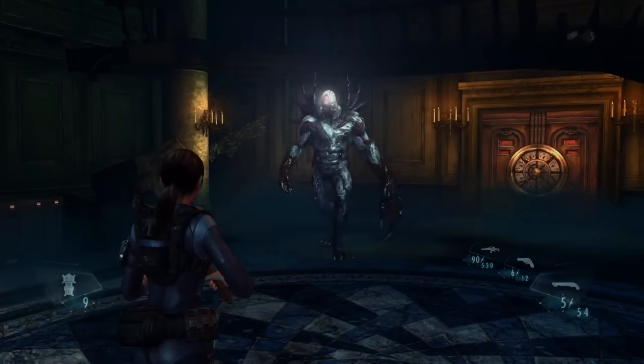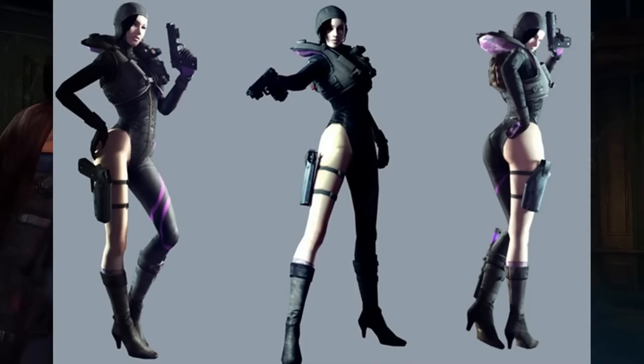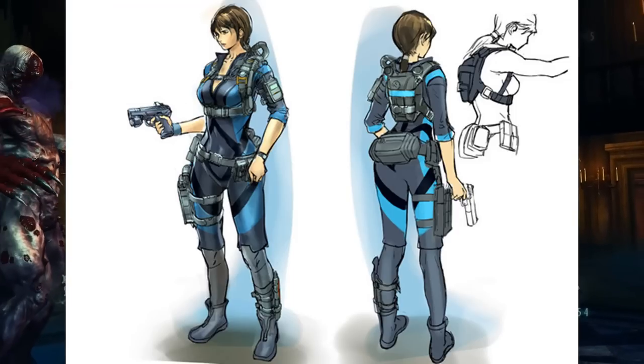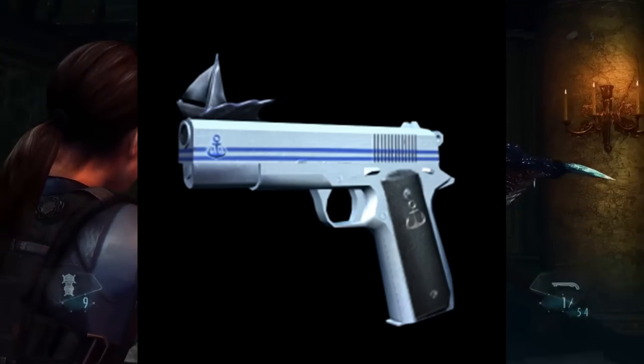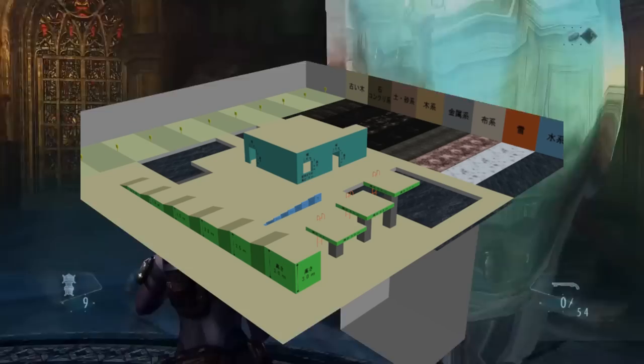Quite a while back, Capcom gave a look at some unused artwork for Resident Evil Revelations. Showcased is an alternate Jessica pose, a Jill sketch which can be found in the Resident Evil Revelations art book, and a rejected design for a yacht gun. Shown here is also an unused stage in the game.